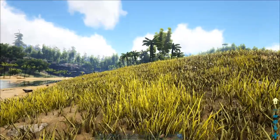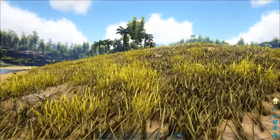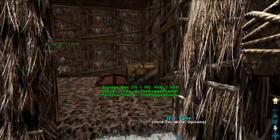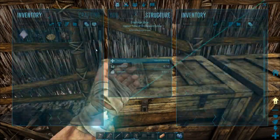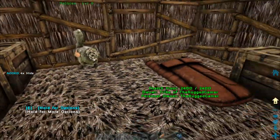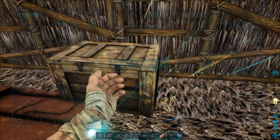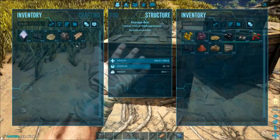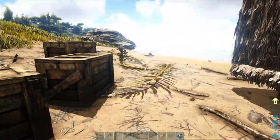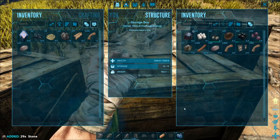Why do we want bolas? There is one enemy on here that you're not going to outrun and you're going to find them early on - that's raptors. Those little things are absolutely terrible, and bolas are a godsend. To craft bolas, you're going to need fiber, hide, stone, and thatch. We've got some hide because we've been killing the small dinosaurs, so let's look in our boxes.